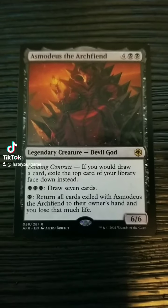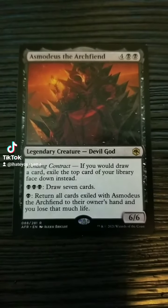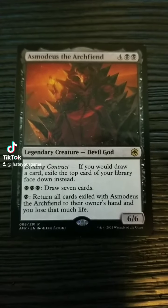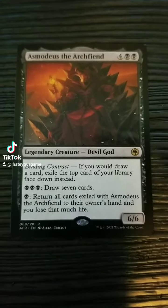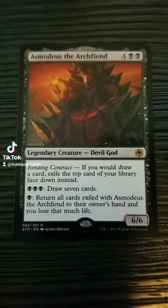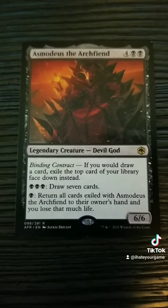So, you'd pay that triple black to draw 7 cards, and those 7 cards would actually be exiled face down. Then you'd pay another black to return any number of those cards that have been exiled with Asmodeus to your hand, and lose life equal to the number of cards going back to your hand.